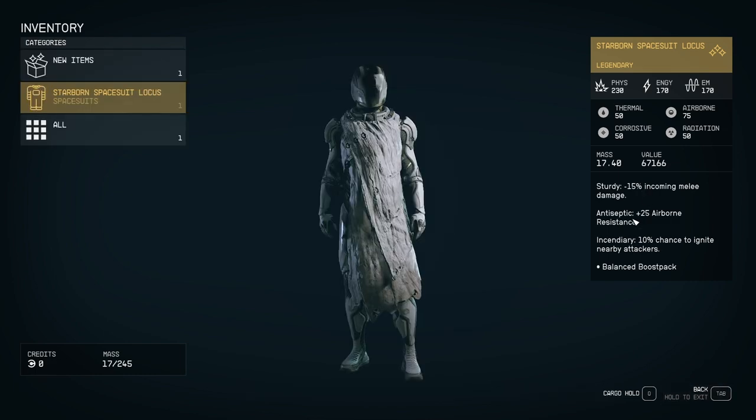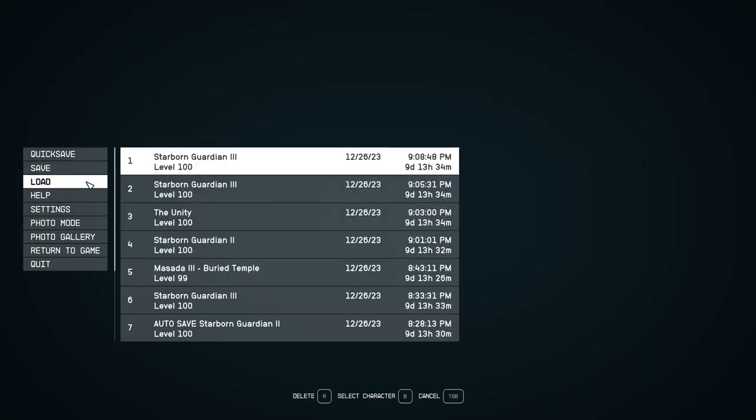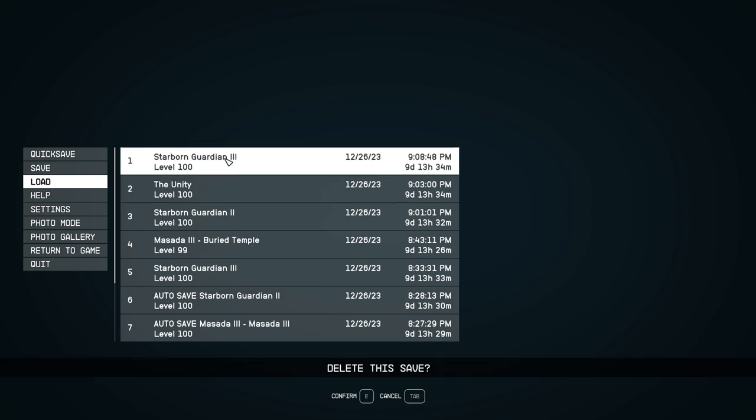So this is how you can do it. Let me show you just one more time, so just go back, load the game, and you will pop out in front of the sphere.